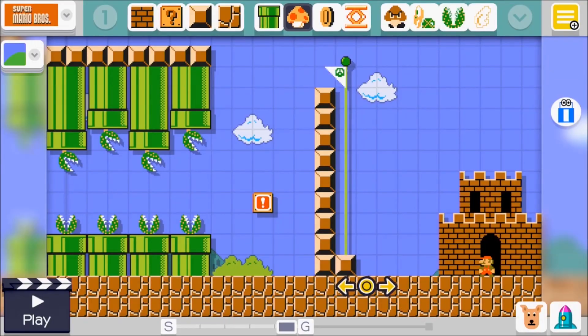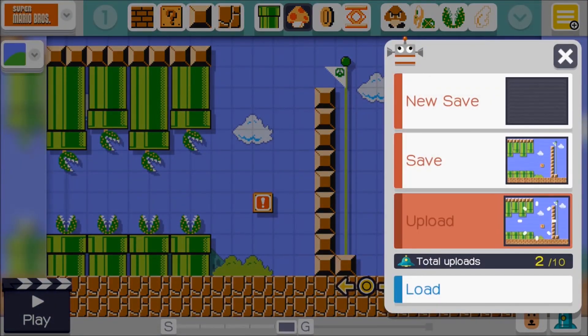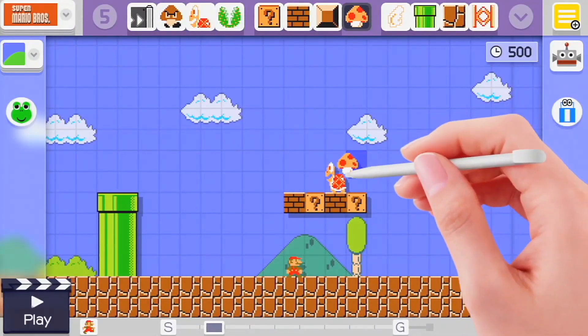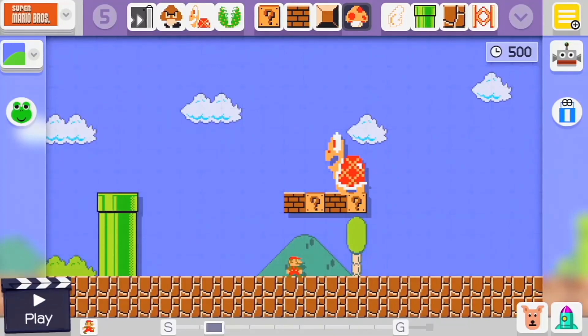Uploading your level for anyone to play is also quick and painless, thanks to Mario Maker's dashboard-style system, which also allows players to switch seamlessly between making their levels and playing them.